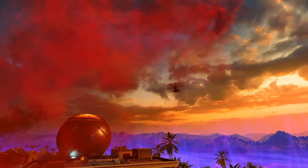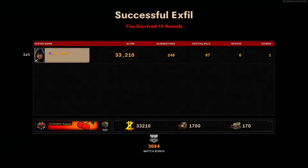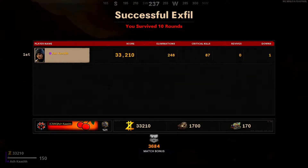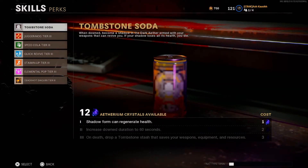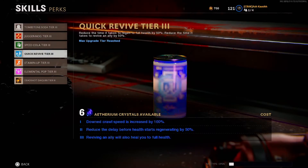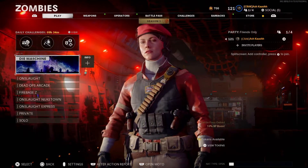We kind of barely got through it but we got to know the map - it's pretty good. I would play it more but the other map is kind of repetitive now, played it way too much. This one isn't bad, it's okay. Maybe people just gotta explore a little more - I gotta play it more. But it's good. And this is the new Tombstone perk: 'Went down, becoming a shadow in the dark' - so you get your weapons back. Let's upgrade it - we might need it. But that was the new map, I hope you enjoyed it - subscribe please, support!